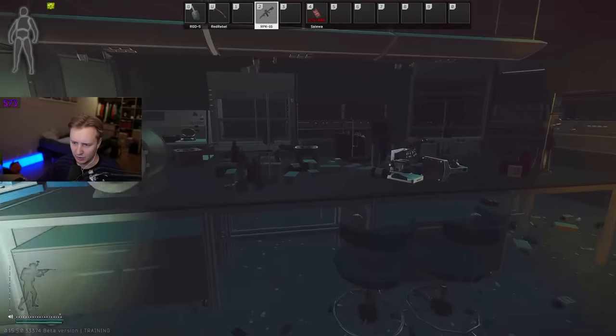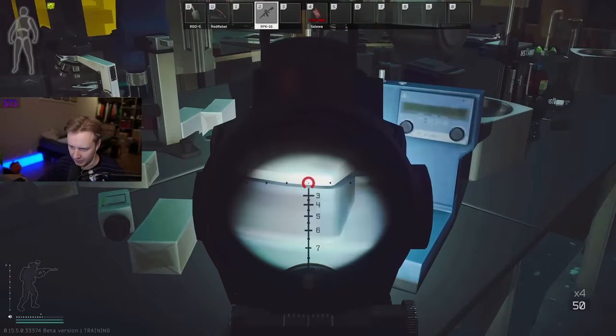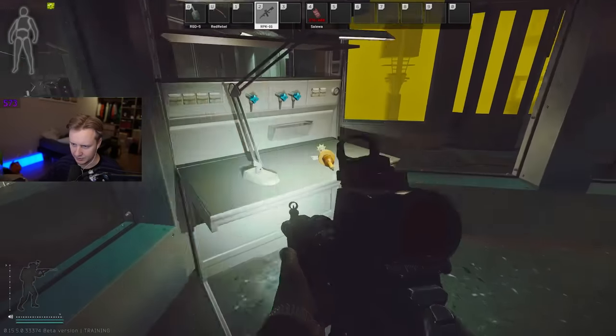There is another key card spawn inside the microscopes. So when you see a microscope, make sure you look inside and look for this area right there — this is where the key cards do spawn. Once again, there's a lot of medical loot in those areas. Make sure you loot it and check every single thing.